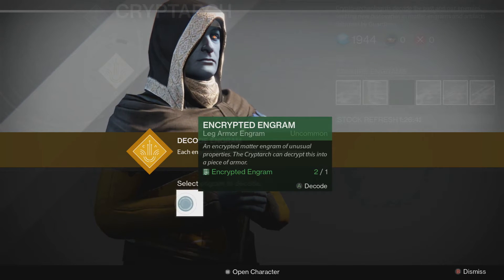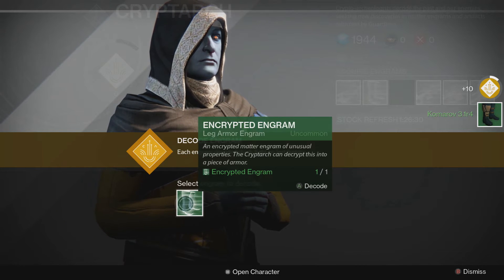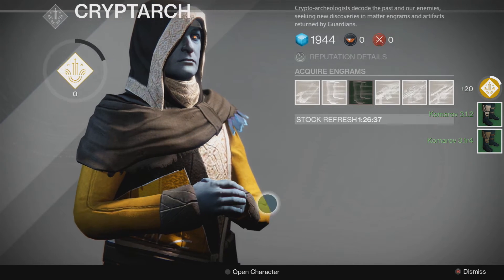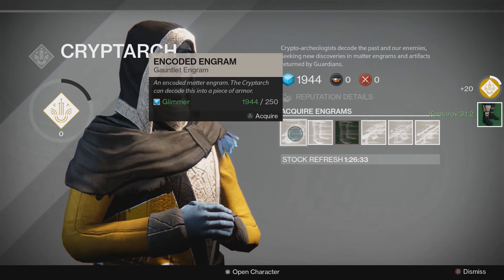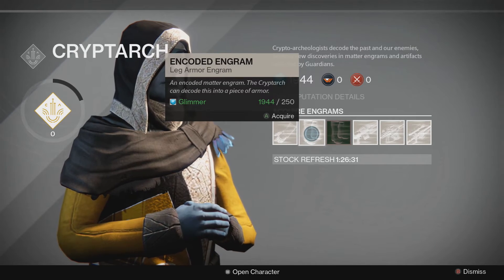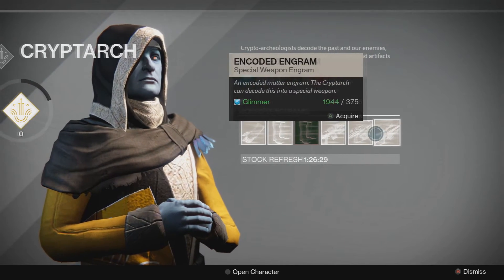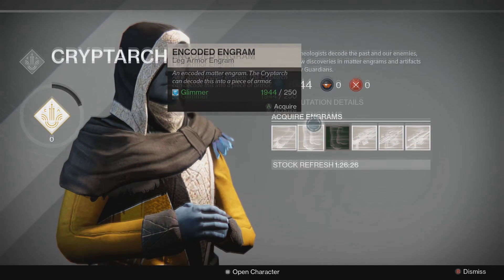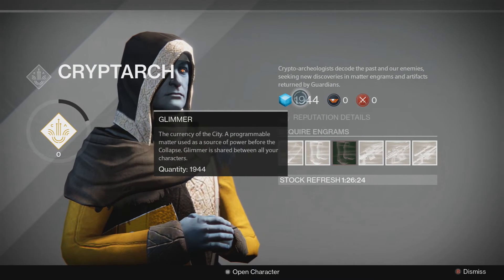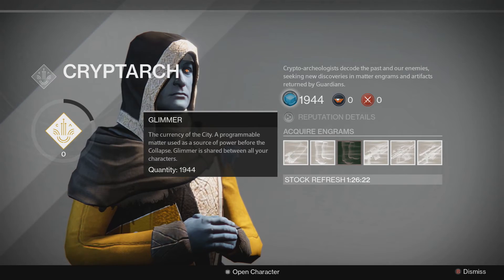Master Rahool, the Cryptarch. You approach him and there you go — select which one you want to decrypt. So you hit A on that one — that's one — and then there's another pair of boots I can do there — two. Also, I just want to point out you can buy encoded engrams here. I'm not too sure about these yet, but they all say Glimmer, so whatever that means, you buy them with these credits that you get from playing games.